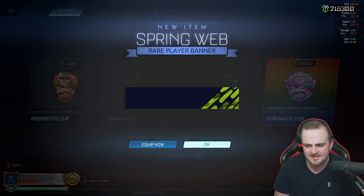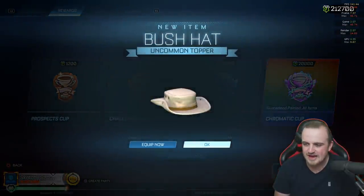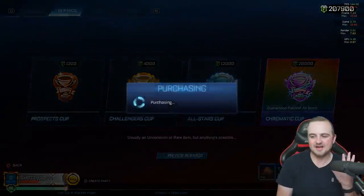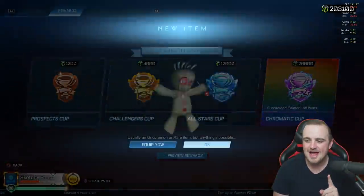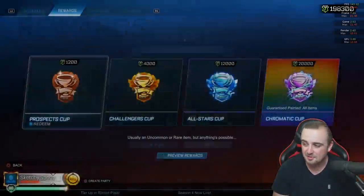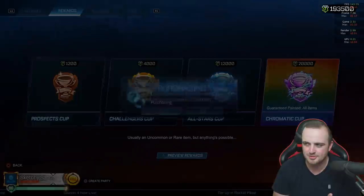No painted Spring Web — come on! We're going to smash it all the way down to as close to 180,000 credits as it will let us go, then do the trade-ups, take a break, and come back for the All-Star Cups. At the moment we've got one painted Spring Web and it wasn't the right color. A painted very rare from a Prospect Cup isn't bad, but I feel like we can get better. There's still ten plus to go.